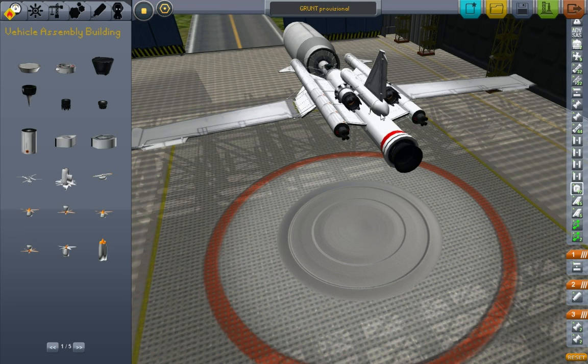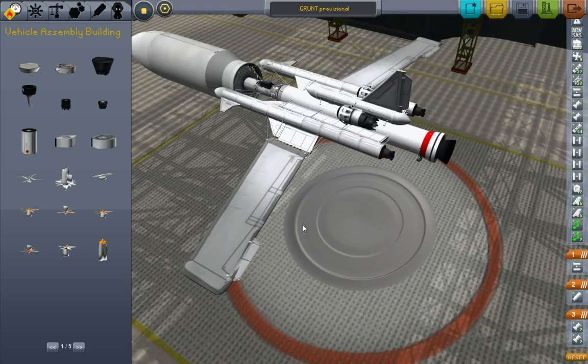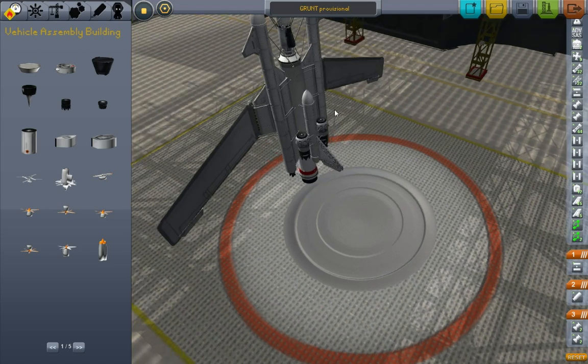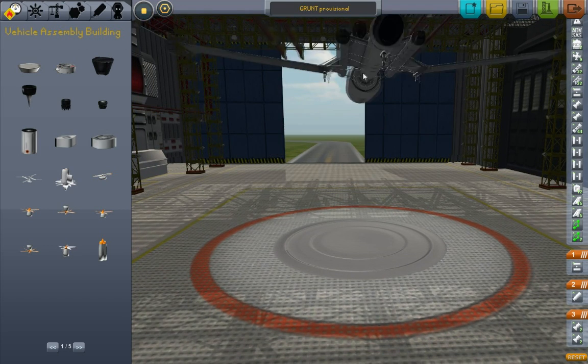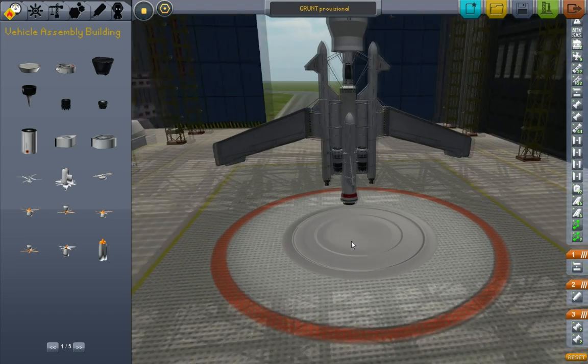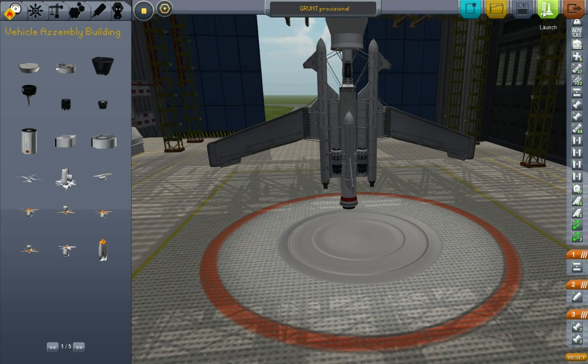I had to reset all my staging. I've got my jet engines and rocket engines firing first, then the solid rocket booster fires, and then once I get up out of the atmosphere to the top of the sky I'll decouple my test load. Okay, now let's try it — grunt provisional ready for its first test launch. I don't see any point in going to the launch pad because you can take off from the runway just fine. I also added a couple more struts while I wasn't recording, but I haven't actually tried to fly the thing yet. Here goes.